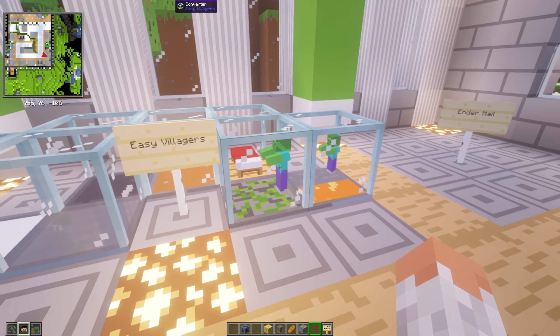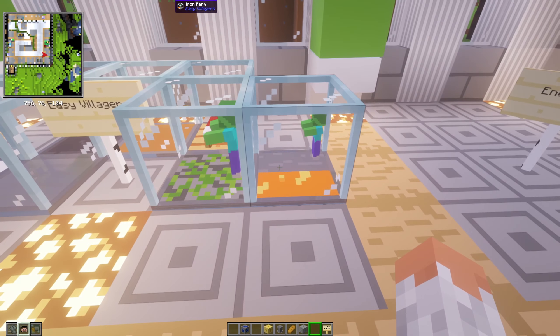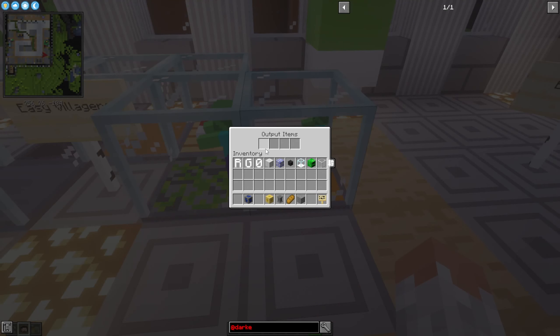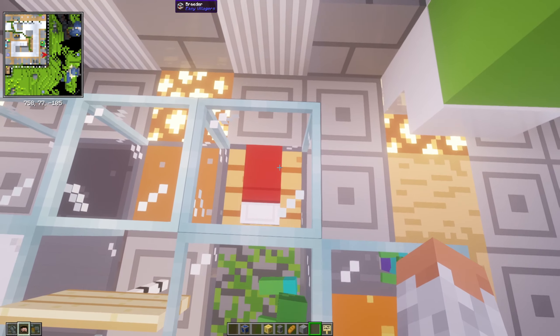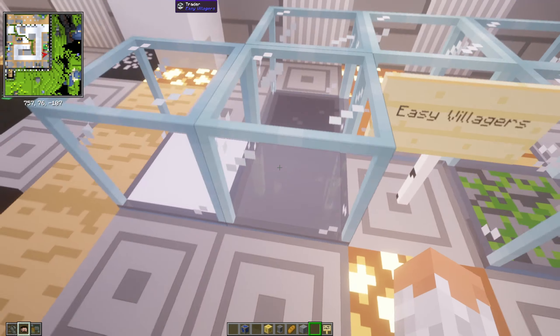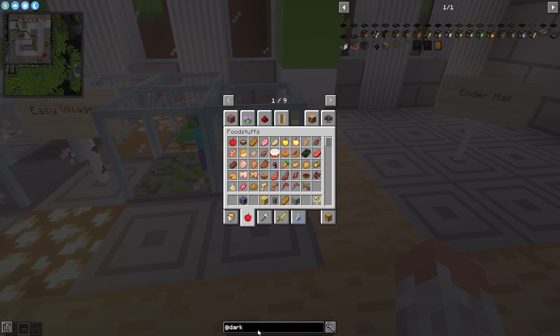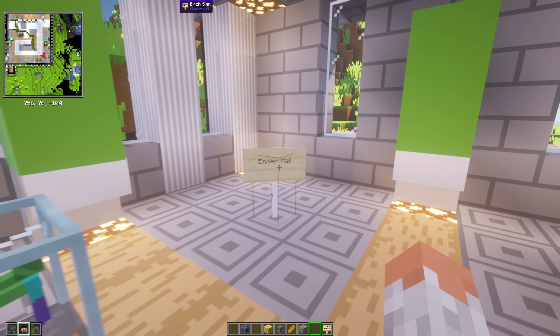Then we have Easy Villagers — one of those mods I'd recommend to everyone. It makes everything compact. For example, you have an iron farm in a small setup, a villager breeder all in one block, and a trader where you put your villager in one block. There's also a way to turn a villager into an item which you can place down wherever you want, making transporting villagers very convenient.